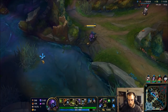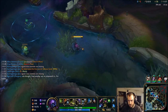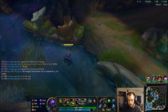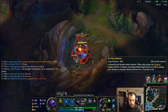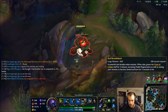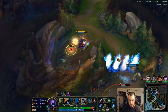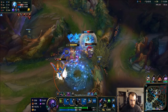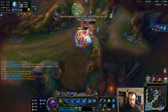Keep an eye on the red buff. Amumu was over there. Amumu's walking that way — I'm gonna steal red buff. Pop a potion, pop a potion. Nice, easy peasy.